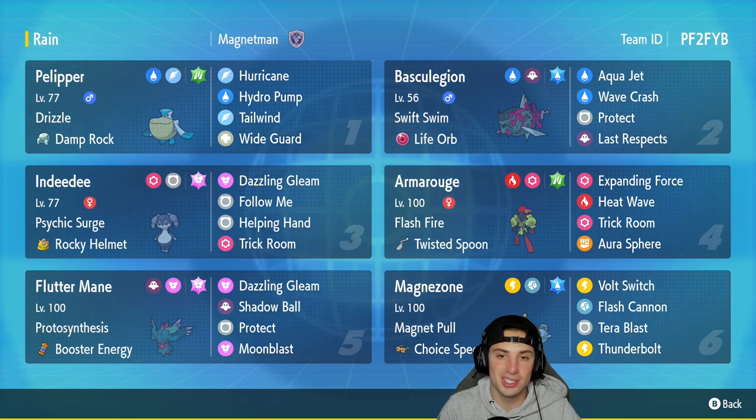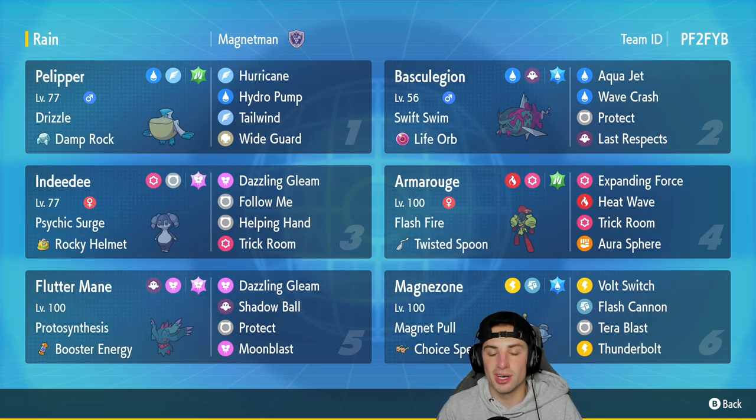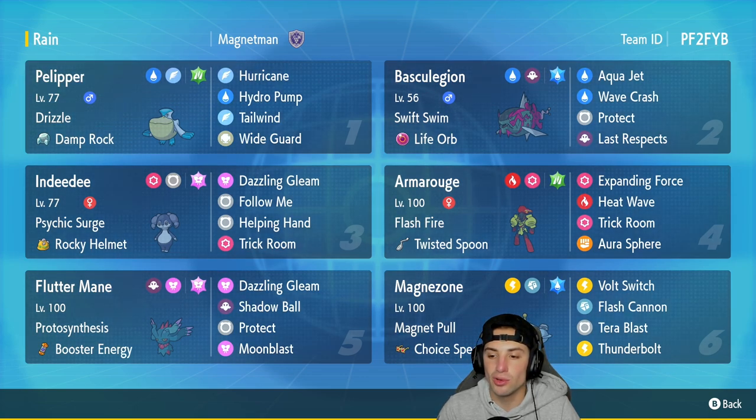This slot is going to be fun — Flutter Mane has Booster Energy and a normal moveset. It's been so strong on Regulation D, a Pokemon you really can't go wrong with on any team. In our final slot we got the one and only Magnezone, a nice little off-meta Pokemon to showcase today. It has Magnet Pull as its ability alongside Choice Specs.